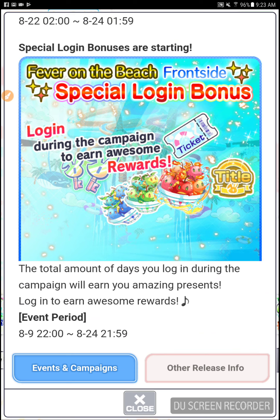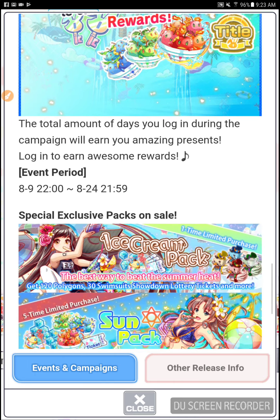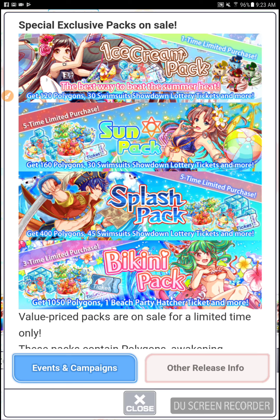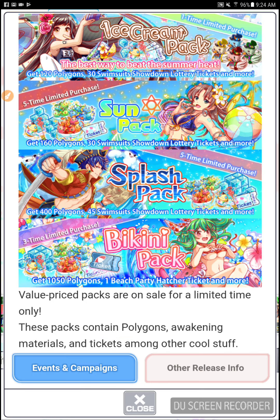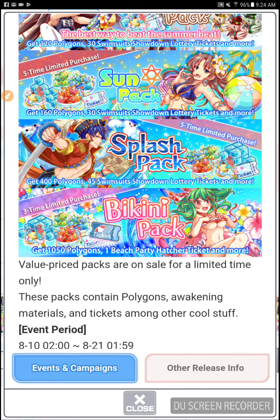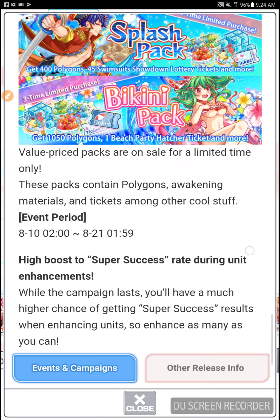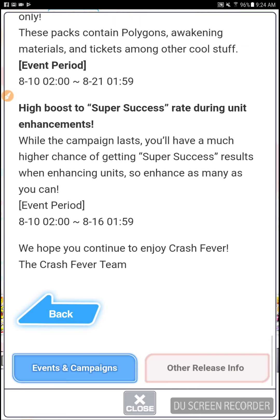The special login bonus actually happened a little earlier than usual yesterday, before the actual event started. The title that was given out is Summer. I'll show you my title in a little bit, but first let's look at the exclusive packs. They're kind of doing the same thing here that they did with the King of Fighters event — you get stuff, you get lottery tickets. The lottery tickets are basically the tickets you get from the quests, so they're not really that impressive. You have 30 in your gift box anyway to play around with. It seems you get a special ticket called the Beach Party Hatcher Ticket from the top pack, and I'm guessing that's probably going to be exclusive only to the new units. Also, there's a high boost to super success rate during unit enhancements.